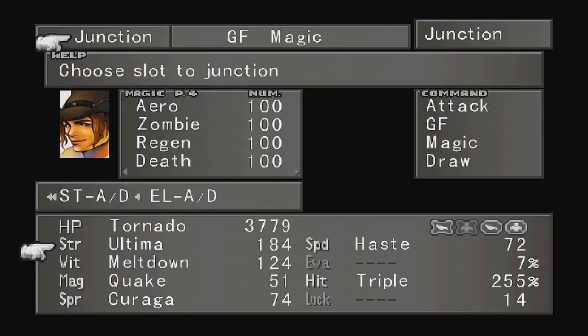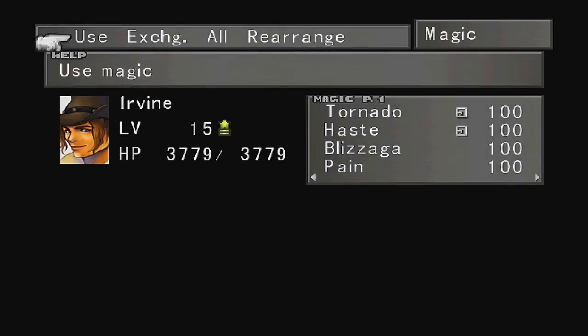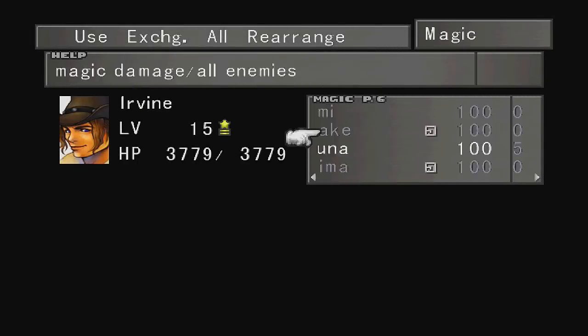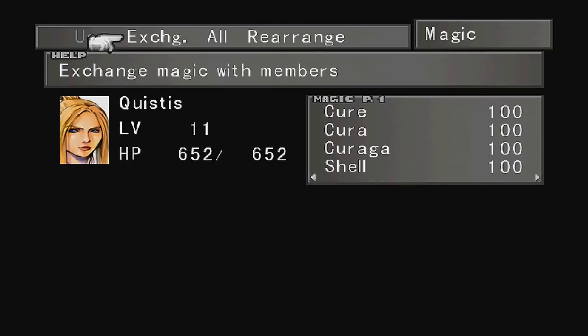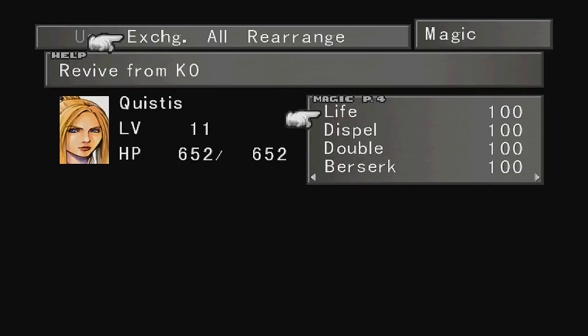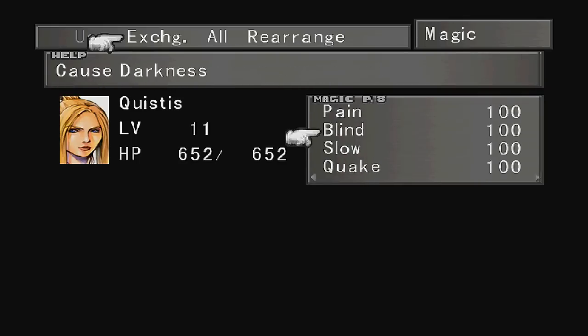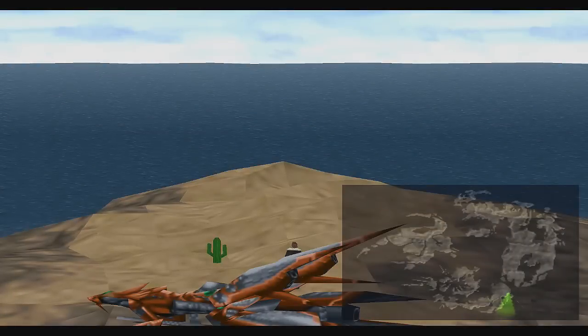You can make your characters low on health or cast Aura on them if you have it — that will make the battle a lot faster. You'll be able to beat Jumbo Cactuar in no time. You can use Zell, Squall, or Irvine. All of their limit breaks are quite useful, especially after you cast Meltdown. So let's take this thing on.